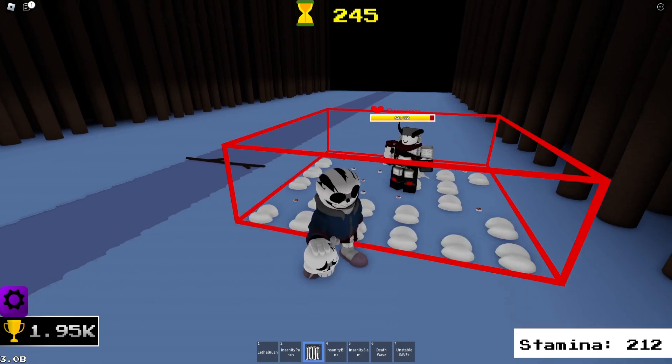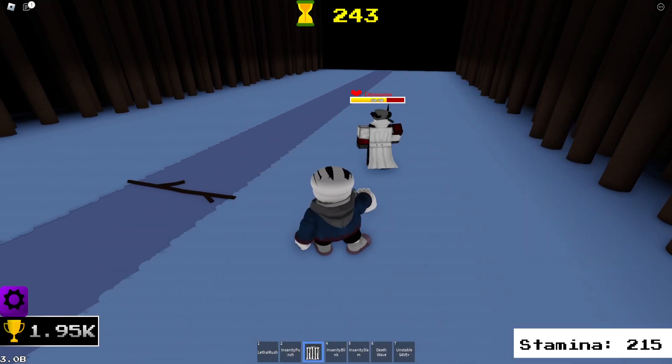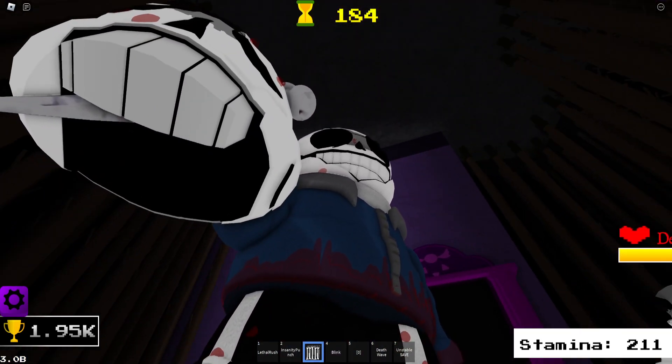Three characters are reworked: Little Tail and Classic, as you can see, and then Insanity over here. The first one I'm going to go over is Little Tail.